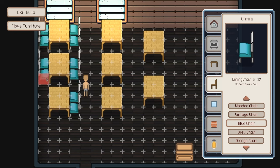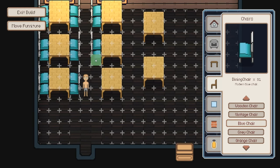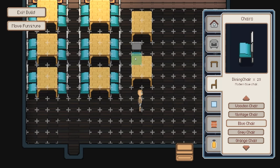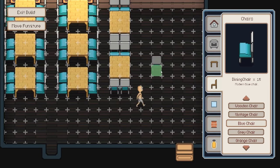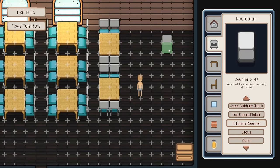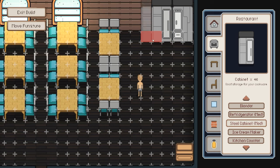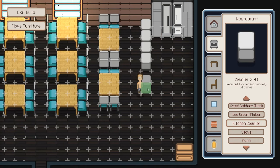You start with an empty room and can decorate and plan out your restaurant however you like. I've implemented a furniture placement system and a build node UI that lets you quickly cycle through your furniture options. When you play the game, you can buy furniture at certain shops or create them from blueprints to obtain really unique pieces. Currently I've only added a couple of basic kitchen appliances like a stove, oven, ice cream maker, and blender.